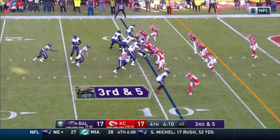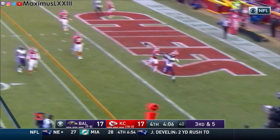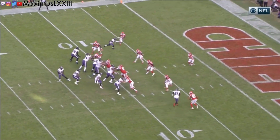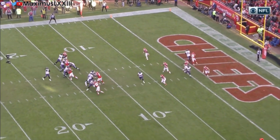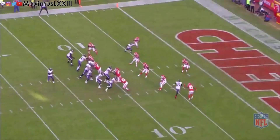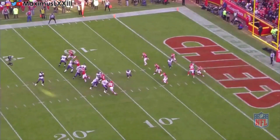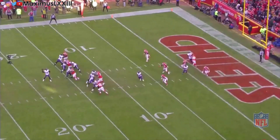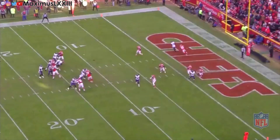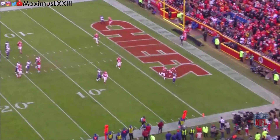On 3rd and 5, the Ravens run a 2 wide receiver set and execute a very nice delayed rub concept on the safety to get John Brown open on the opposite side of the field. Taking a look at the All-22, Crabtree at the bottom of your screen runs a deep in route right at the safety, Daniel Sorensen. Crabtree running right at Sorensen causes him to shift his hips to avoid Crabtree and loses the inside edge on Brown, who beats his man for an easy 14-yard touchdown.